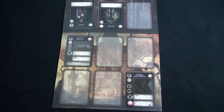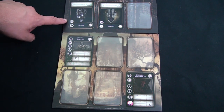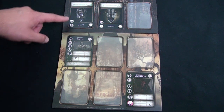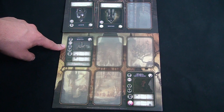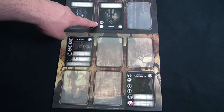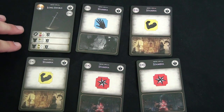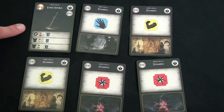You can make an attack action. To do so, your character must be in the same column as the enemy you're attacking. In this case the knight can attack the skeleton, but the sorcerer cannot attack anyone because there's nobody in his column. For our attack against the skeleton, the knight's hand contains one long sword and several stamina cards.